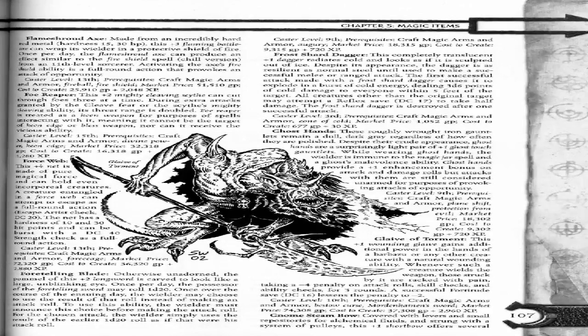Frost Shard Dagger. This completely translucent plus 1 dagger radiates cold and looks as if it is sculpted out of ice. Despite its appearance, the dagger is as resilient as normal steel until used to make a successful melee or ranged attack. The first successful attack made with a Frost Shard Dagger causes it to explode in a burst of cold energy, dealing 3d6 points of cold damage to everyone within 5 feet of the target. All creatures other than the original target may attempt a Reflex save DC 17 to take half damage. The Frost Shard Dagger is destroyed after 1 successful attack.